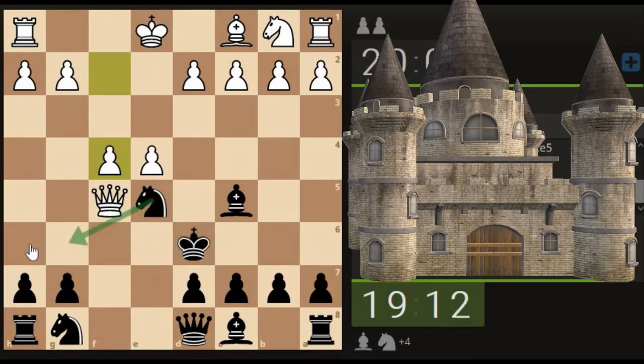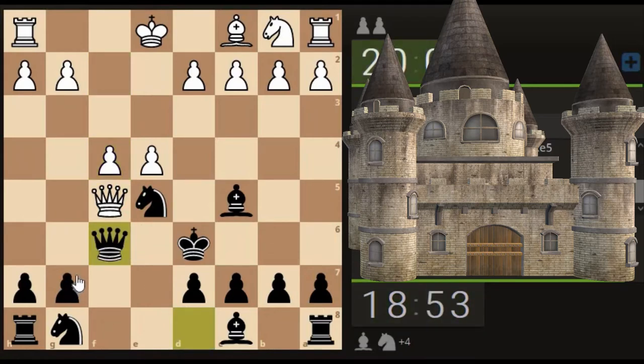There must be a way of circumventing this attack. Maybe the knight coming here, because then if the queen goes there to attack, at least we can escape. Could our queen come here? The pawn takes, we can take the queen, take the pawn - let's bring the queen into the game.